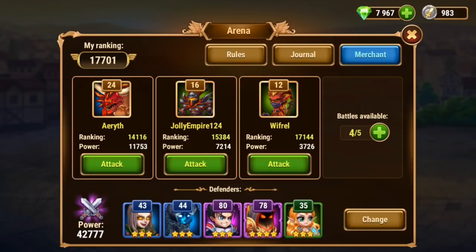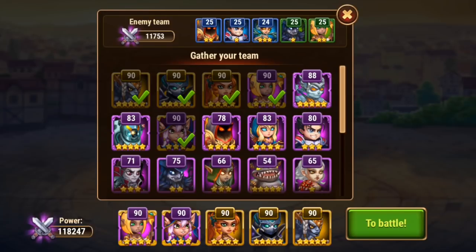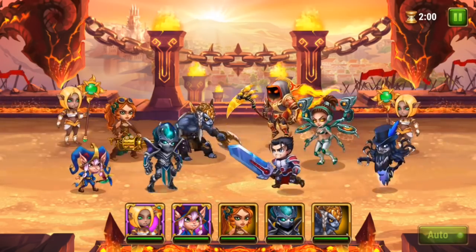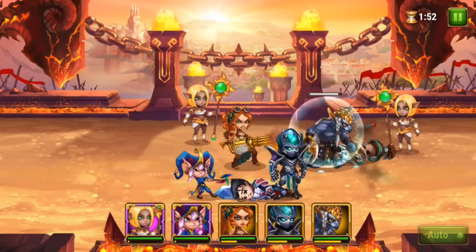Number 2 is Arena. Arena is unlocked at level 10. Arena is a place where players can compete with each other and determine whose team is more powerful. While playing in Arena, every hero has his own secret of success.